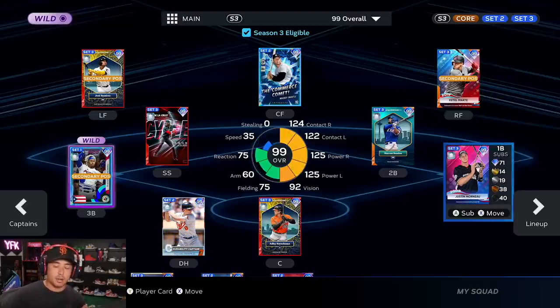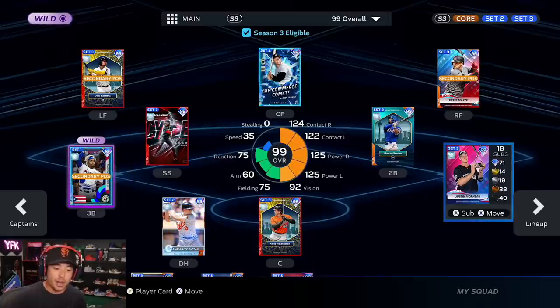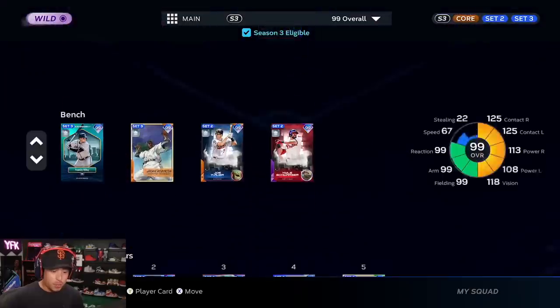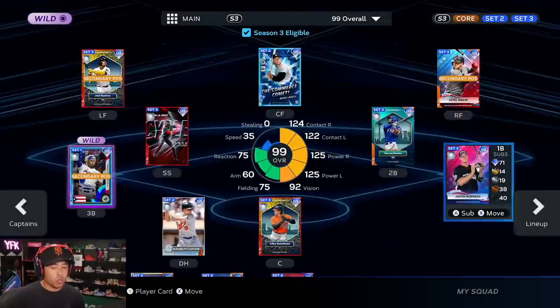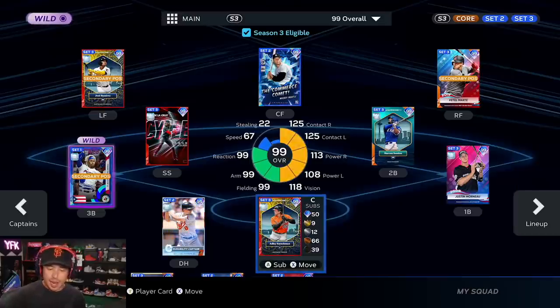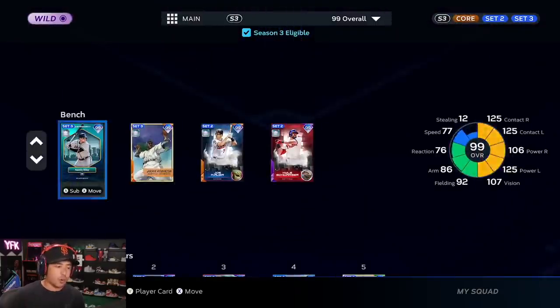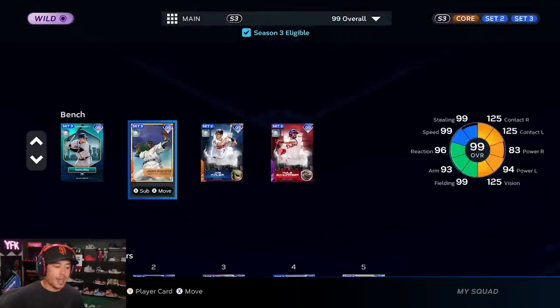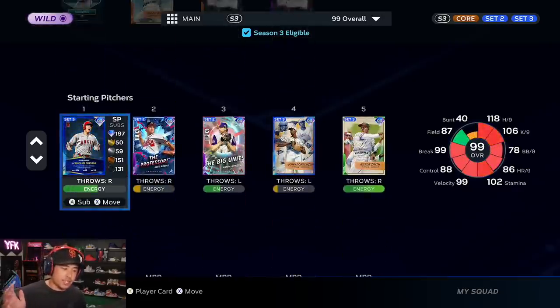Justin Morneau — you might be sleeping on this card because I was sleeping on it, but we are debuting him. His base attributes are 114 contact versus righties, 107 contact versus lefties, but with the durability boost he now has 124 contact versus righties, 122 contact versus lefties, and maxed out power — that's a little better than Joe Mauer. Mauer has better fielding though. If worse comes to worse, Mauer will be at first and Morneau on the bench. Adley at catcher. On the bench I have two righties to platoon, Austin Riley and Jackie Robinson, plus Joe Mauer and Kyle Schwarber.